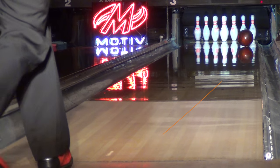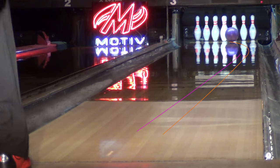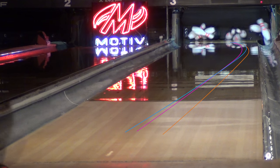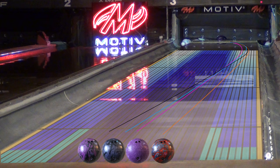In this comparison, you can see how the Ghost compares to other balls in the line. Fear is the straightest, Havoc is the roundest, Trident is stronger and more angular than the Havoc, and the Ghost flat out hooks. This is by far the strongest ball Motive has ever produced.